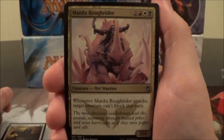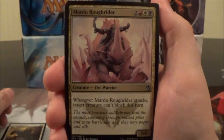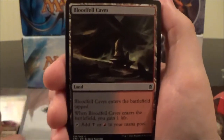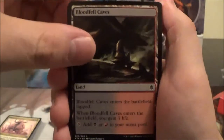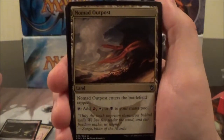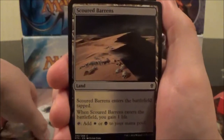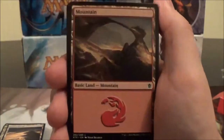Here we have Mardu Roughrider, a five-cost 5/4. Whenever it attacks, a target creature can't block this turn. Here we have the lands in the deck: Bloodfell Caves, a Gain-life land that taps for black and red. Here's the Mardu three-color land, Nomad Outpost, comes into play tapped, taps for red, white, or black — you have two of those. Another Gain-life land: Scoured Barrens, and Windscarred Crag.